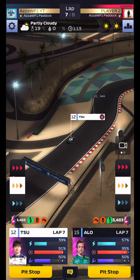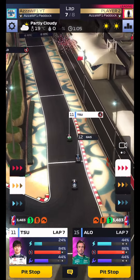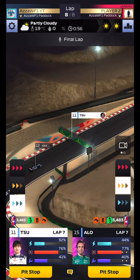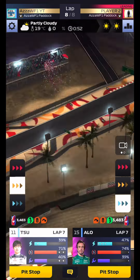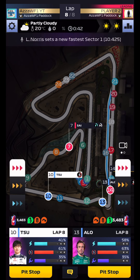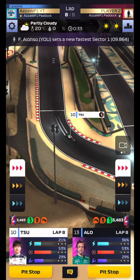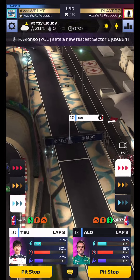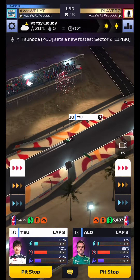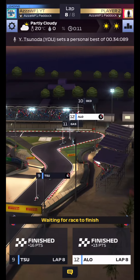We'll push both and waste some power unit — we've kind of wasted the strategy anyway. Tsunoda and Alonso come in without a double stack — we get away with it. P12 and P16 — then on recovery we claw back to P10 and P12. Tsunoda comes home P9 in the end, getting past the Alpine. Alonso finishes P12. A very disappointing Bahrain GP — we'll have to take just 29 points into the final race.